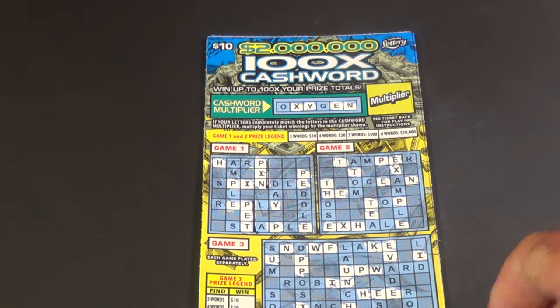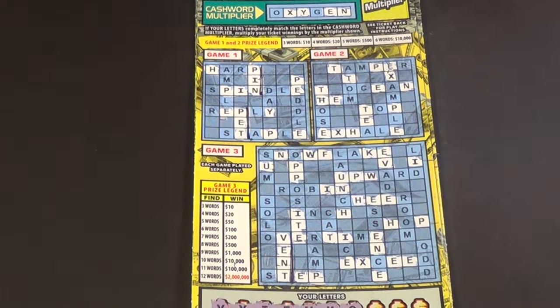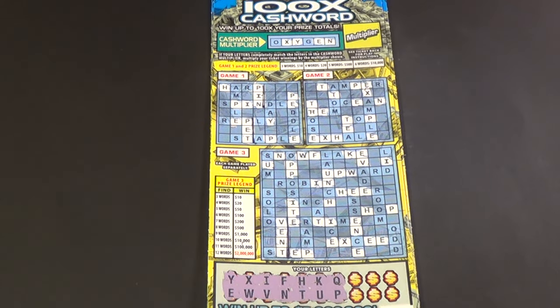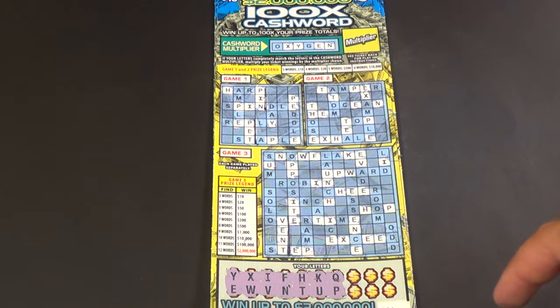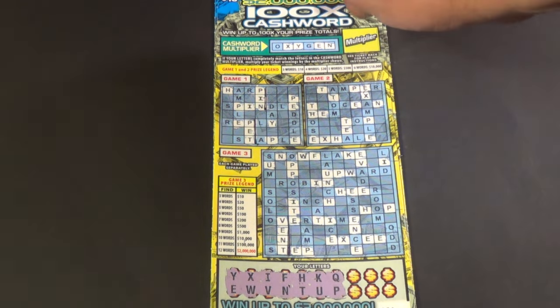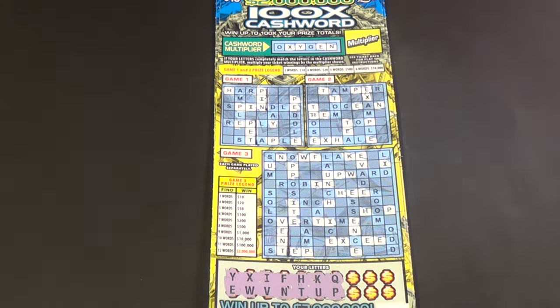Scratchers on Saturday, Words on Wednesday, and it's three of the $10, $2 million, $100x cash word. What we want to do here is to get three or more words in any single puzzle. And if you get this word, you multiply your win by whatever's here.